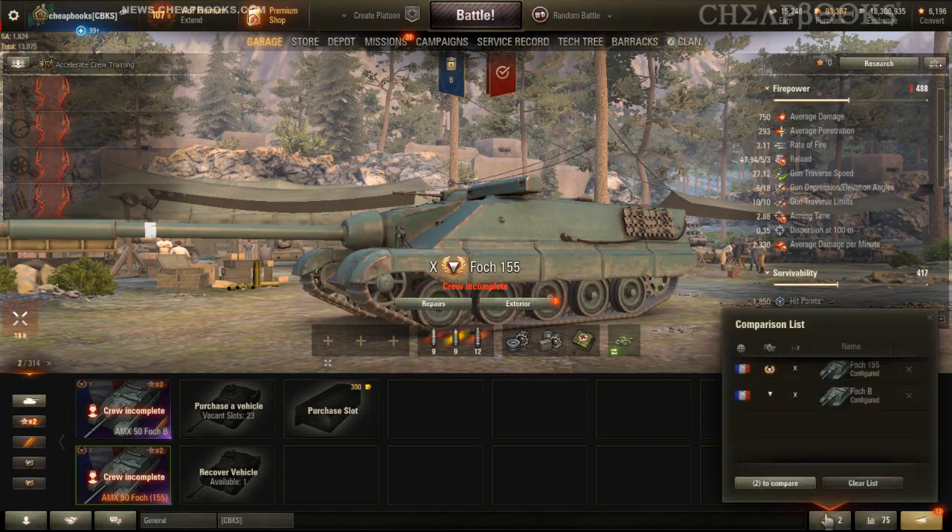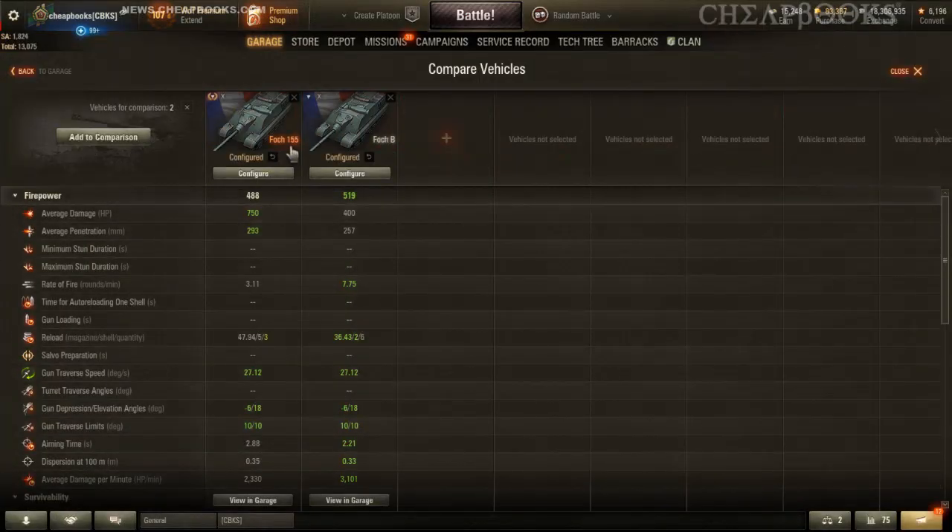Going to the comparison screen: the Foch 155, which is the vehicle on the left, is a gift or reward tank. It's not a premium tank, which means you don't get extra credits, but it is a gift tank, which means you can swap the crew in and out. Basically, it has a higher penetration gun — that's the main difference. The Foch 155 is a three-shot autoloader and the Foch B is a six-shot autoloader.